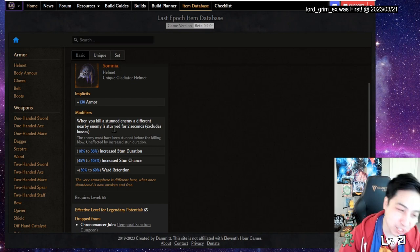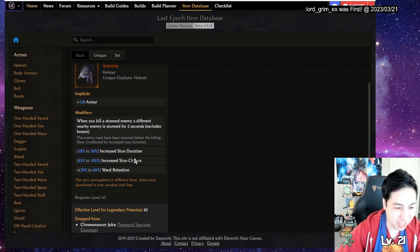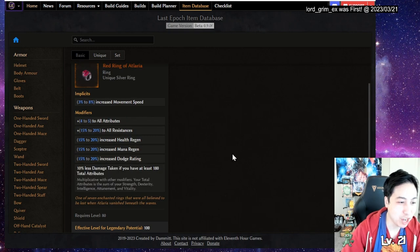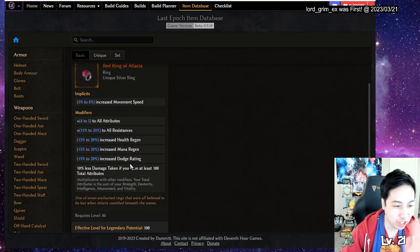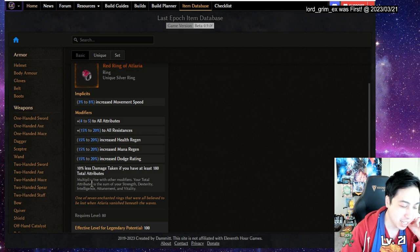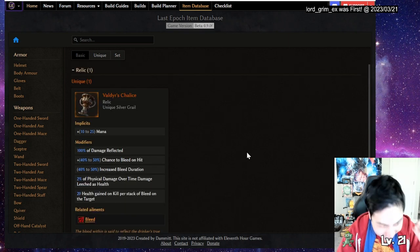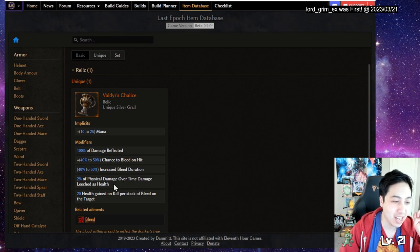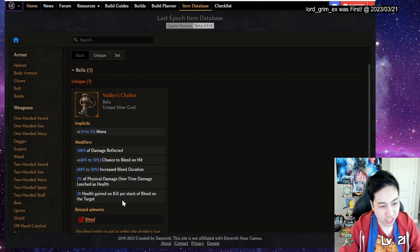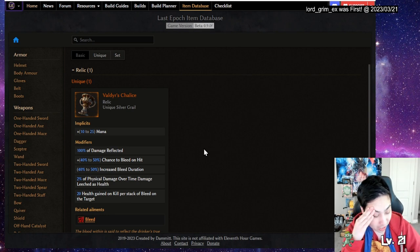For the helmet, I think this is the only one that will work for me - it gives extra stun since maul stuns, war cry stuns, and swipe also kind of stuns, so it helps with stun plus war retention. Here's the ring I'm talking about - it gives all attributes, resistance, health regen, mana regen, and dodge rating. I need 180 total attributes for the 10% bonus and I'm far from it right now, so that's what I'm striving for. For the relic, it increases bleed, reflects damage, gives overtime life leech and life on kill when enemies have bleed. That's my targeted gear I'm farming for at the moment.